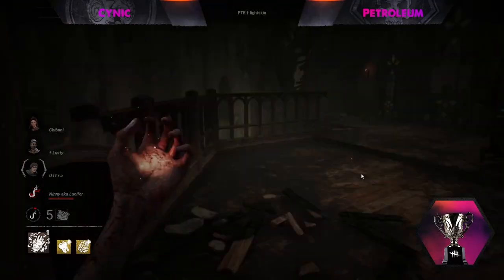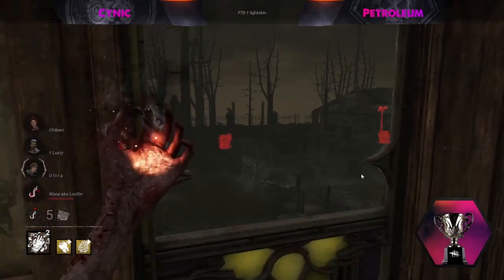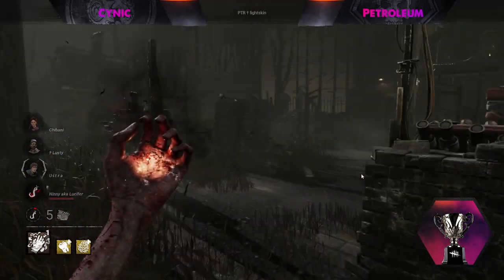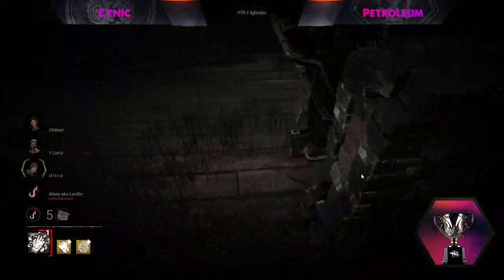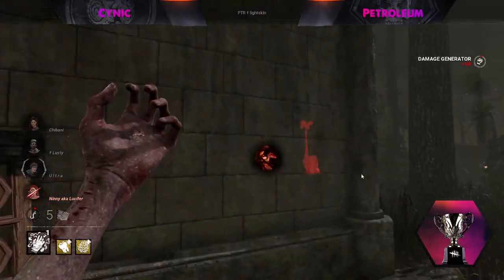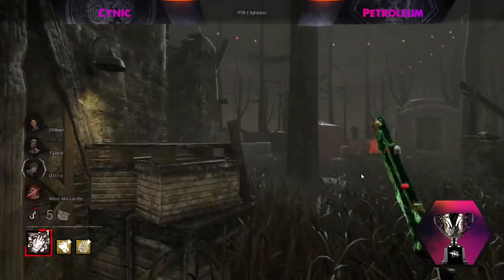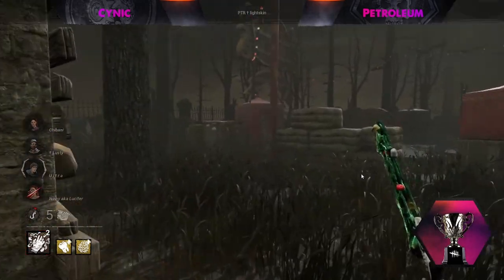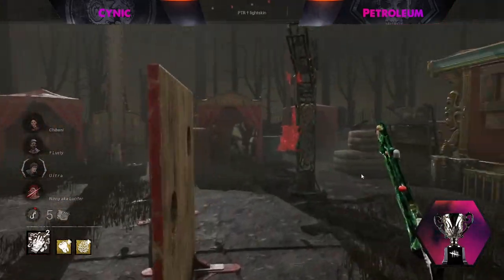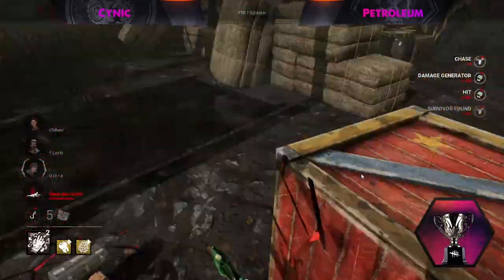A score event just popped up — damage generator after hook — there is in fact a Scourge Hook Pain Resonance in play. You didn't even need to see the score; the fact that we had a hook right next to the downed survivor but the killer decided not to go for it already tells you they went out of their way for that. That is Colobrine — everyone should apply pressure on that gen. Nancy has a target painted on her back.